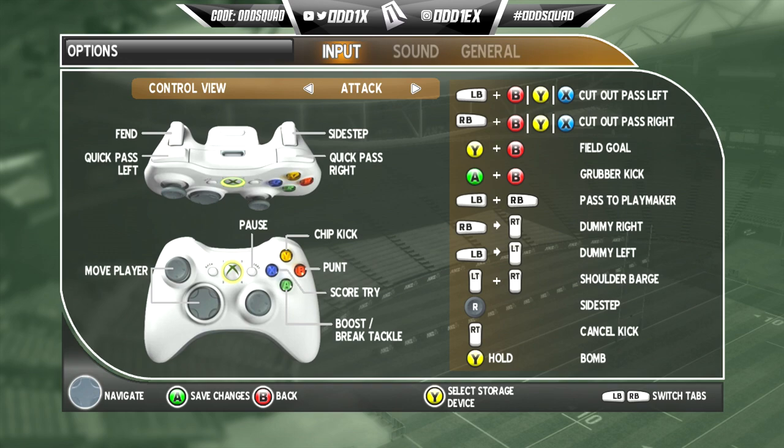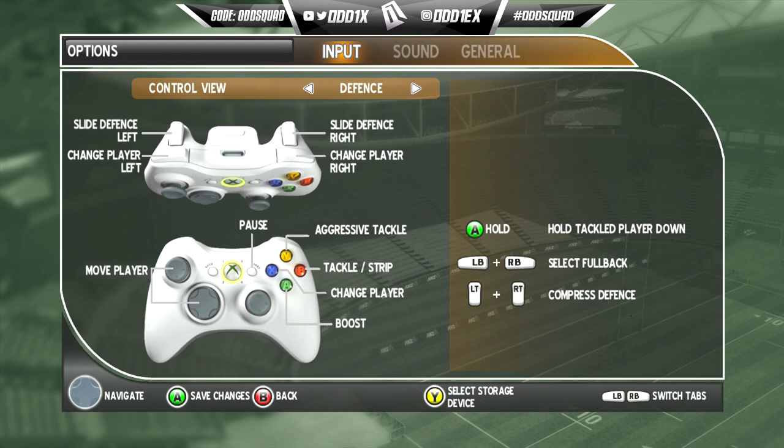Let's check out the controls first — I know they'll be a bit weird. On attack we've got sidestep R2, fend L1 — that's weird. Punt B, chip Y, score try X. Boost and break tackle is A — do I hold A or tap A, that's the question. The targeted passing system has always been on point. Field goal is Y plus B, grubber is A plus B. Pass to playmaker is still the same — dummy pass hold RB tap RT, same for the left side. Shoulder barge is LT and RT.